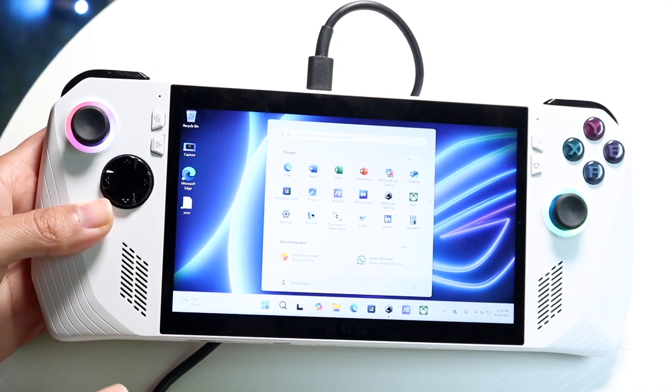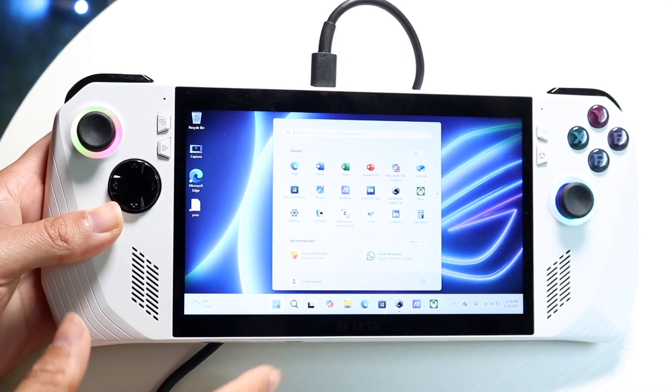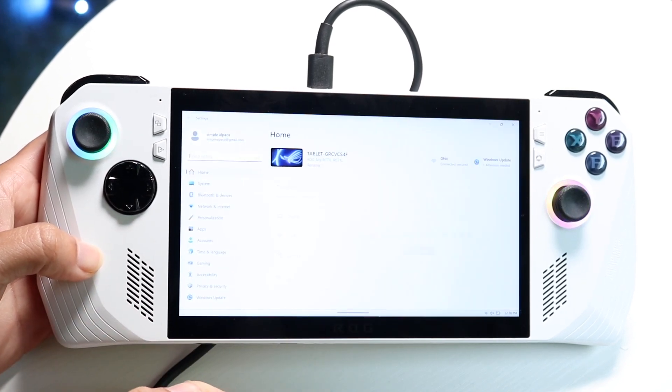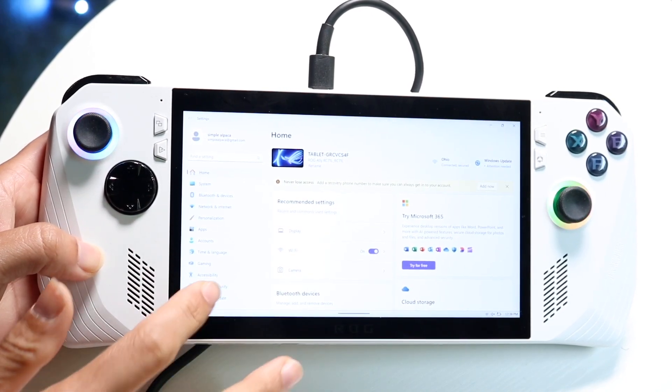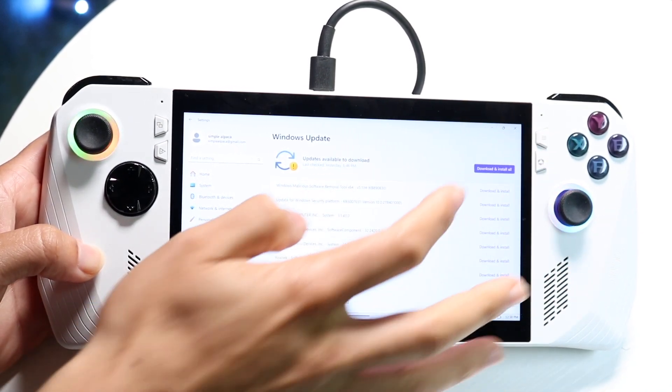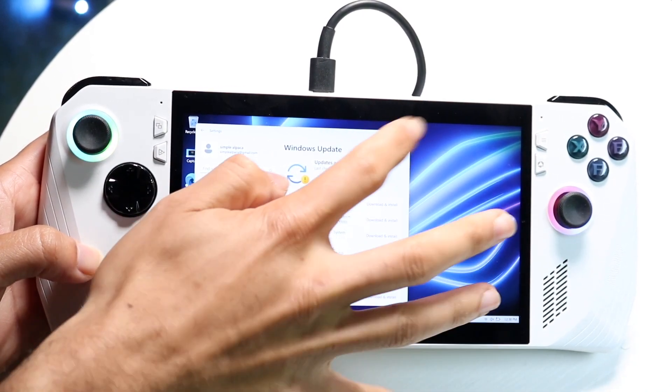If none of those things are working, try updating Windows. Go to the Windows icon, click on Settings, find the System Update panel at the bottom, and update your Windows system — that's another thing I'd recommend doing.